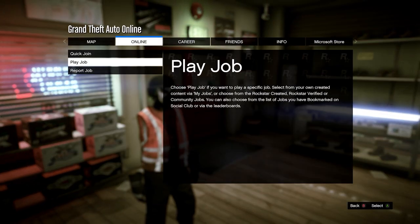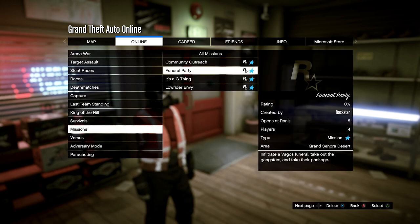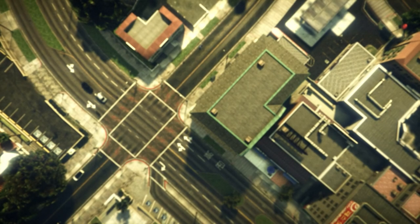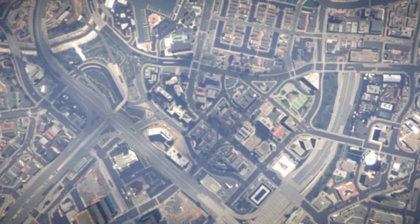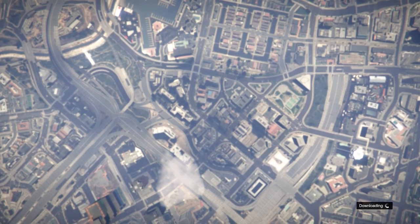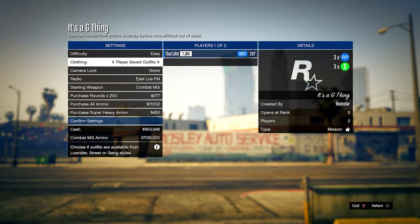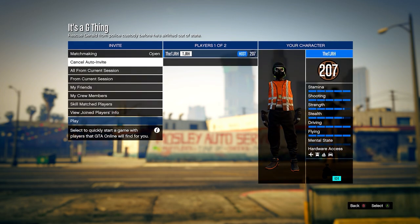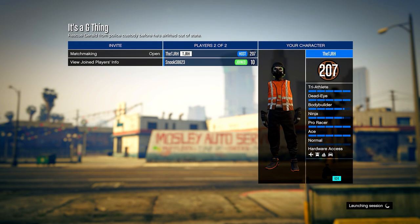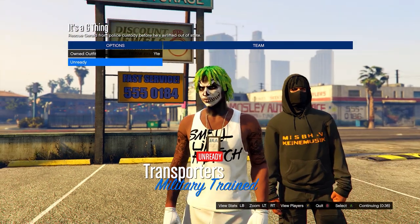From here, open up your pause menu, go to online, jobs, play job, and this time go on bookmarked. Head down to missions and start up It's a G Thing — you'll need to bookmark this on Social Club, I'll leave a link to it in the description. In this menu, set the clothing to player saved outfits, then on owned outfit scroll one to the right and ready up.